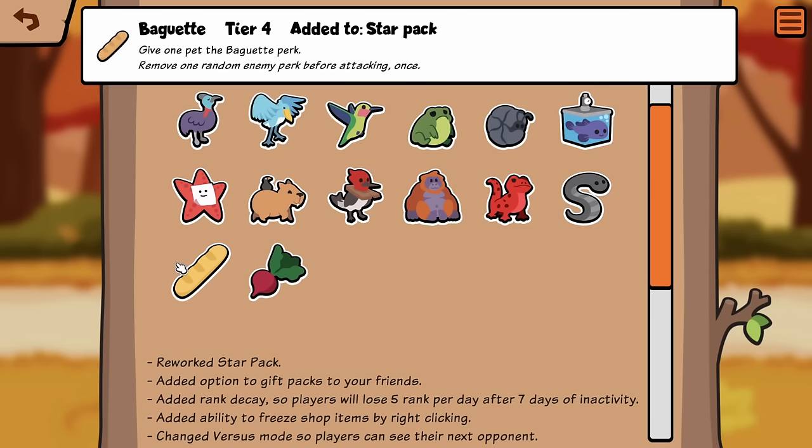Baguette, Tier 4: Remove one random enemy perk before attacking once. It's interesting. It's random, which makes it a bit worse. If it was the front pet or the frontmost pet that has a perk to be removed, that'd be better — because this kind of feels like it's gonna do almost nothing a lot of the time.